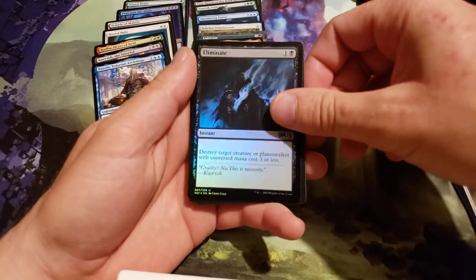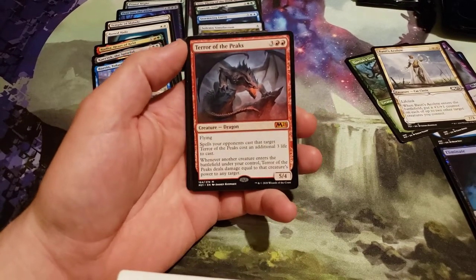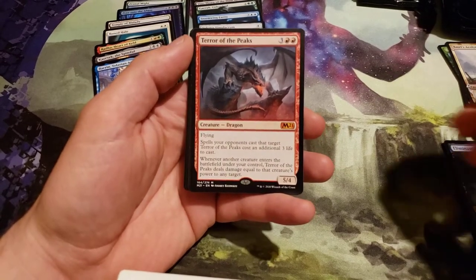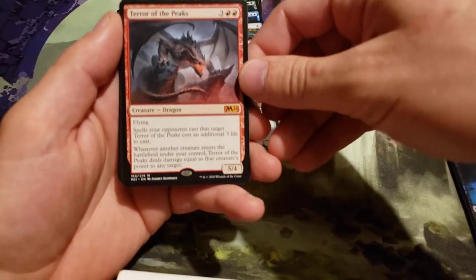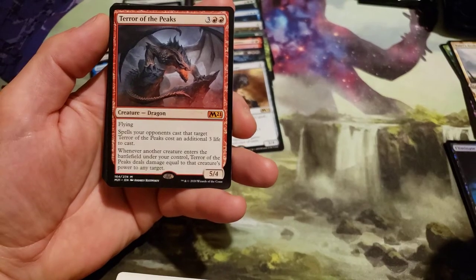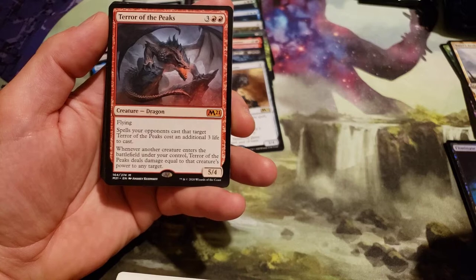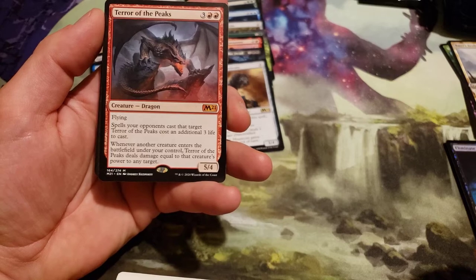Foil Lemonade — that's probably worth a little something, and I just traded mine earlier today. Terror of the Peaks costs 5, 3 generic and 2 red. Spells your opponents cast that target Terror of the Peaks cost an additional 3 life to cast. Whenever another creature enters the battlefield under your control, Terror of the Peaks deals damage equal to that creature's power to any target.